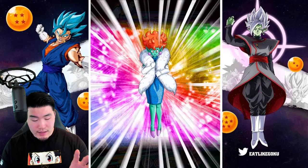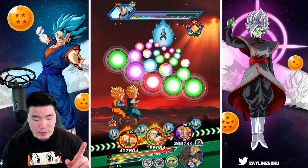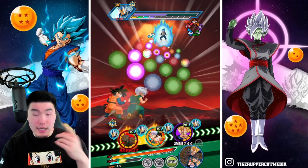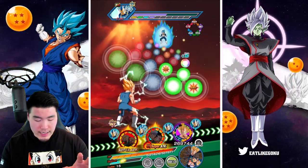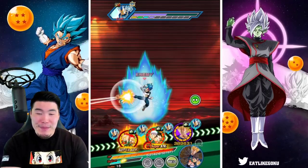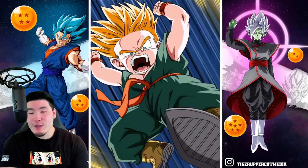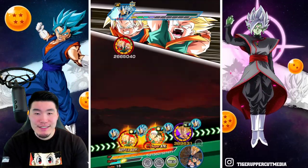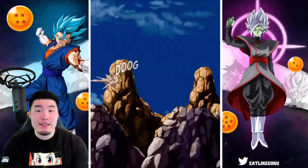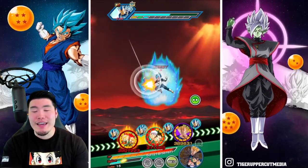Let's pop another Princess Snake to be safe. I'm going to put the STR Goten and Trunks in the first slot. And that's gonna be a 24 Ki super — beautiful. Hopefully that's gonna do it. They're close to 300k defense, so it shouldn't be a surprise.